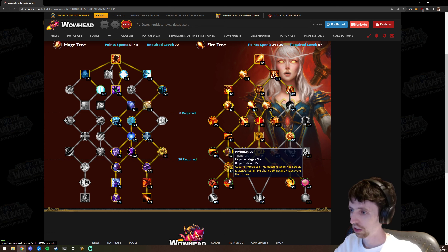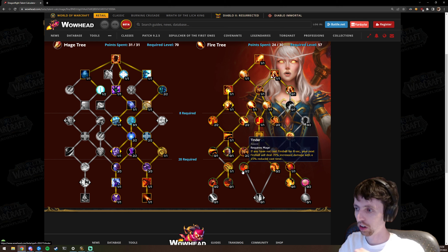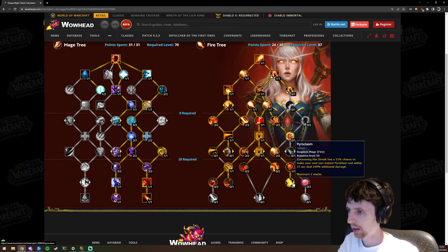Pyromaniac — casting Pyroblast or Flame Strike while Hot Streak is active has a chance to instantly activate Hot Streak again. Just because a talent is bad today doesn't mean it's bad in these new trees — talents will be competing against different things. You shouldn't be biased and say this talent sucks just because historically it's competed against Searing Touch and Fire Starter, which are both really good. Approach all of these with an open mind.